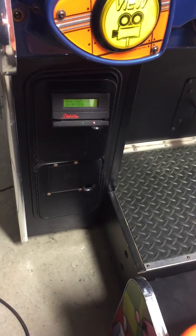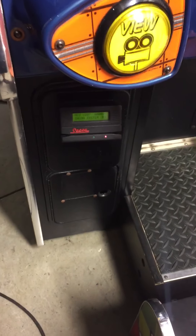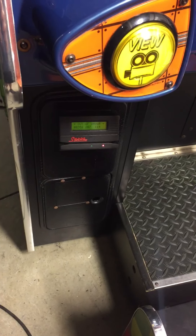To the left side. It was on a card reader system, however currently it's set to free play. The wiring is still in there and you can change and modify the coin door to have it accept quarters or tokens again.